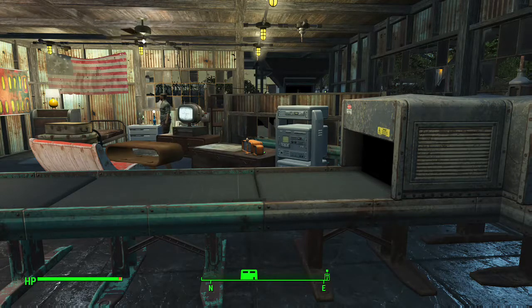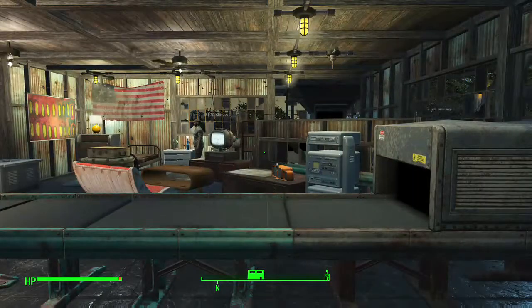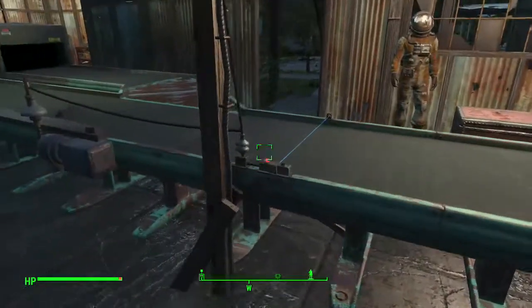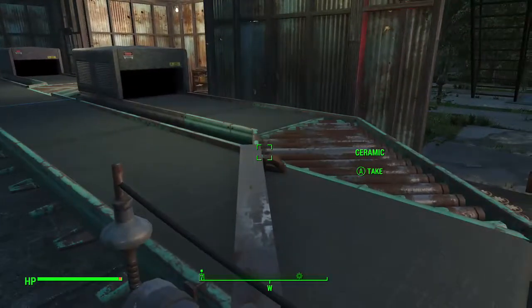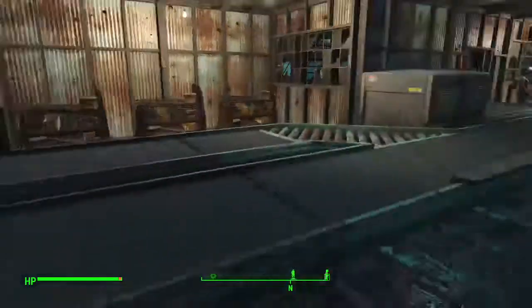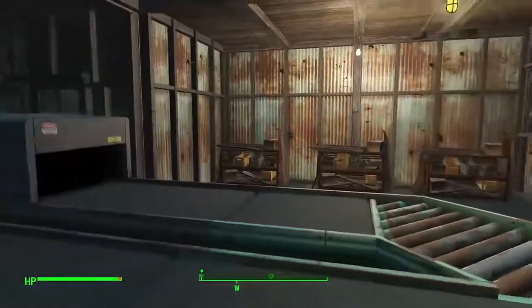My Starlight settlement has a vacuum hopper sucking out of the workshop there. I never dump trash in there but I have 17 scavenger stations set up. People say having more than one scavenging station is a waste, but I don't think that's true if you have it sucked out almost immediately — it's never running dry. It gets sorted into three different areas.